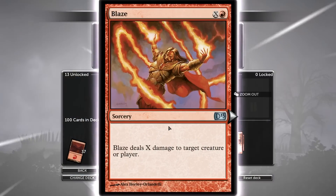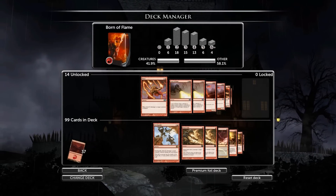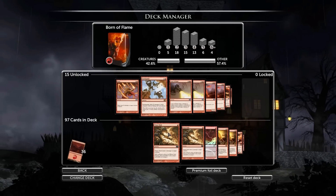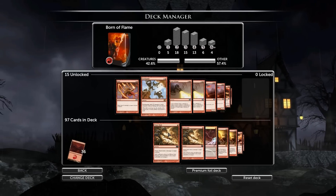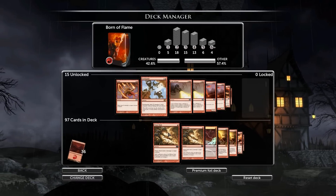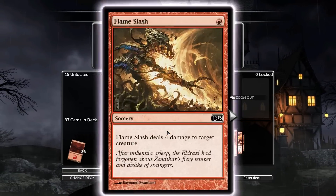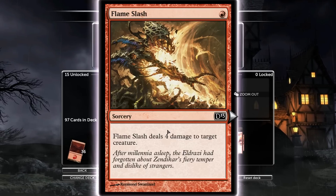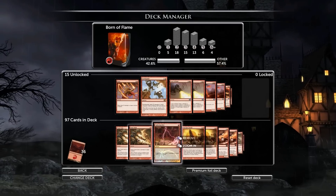Blaze — X damage to target creature or player — I'm not playing it. It doesn't do enough damage. Earthquake I'm not playing either, because it targets you and it doesn't target flyers. And the flyers seem to be the lowest creatures, and they're going to be the creatures that you have a problem with. There's better cards. Flame Slash is good to deal with creatures that have big butts, like Yeba and other things. It's good to pair with other burn spells because it's cheap, so I definitely keep in the Flame Slashes.